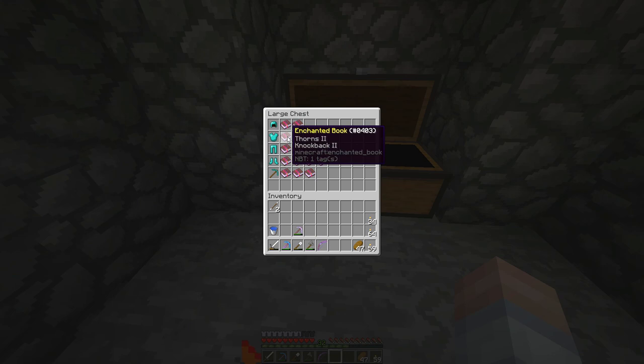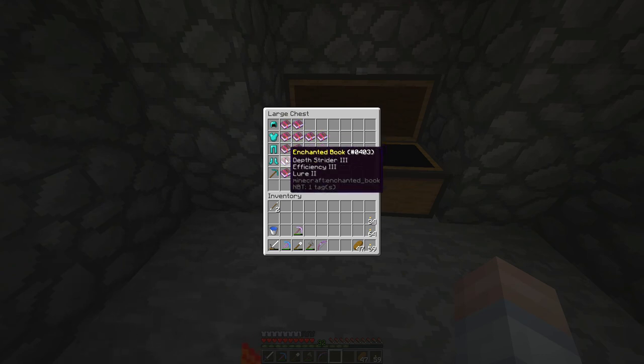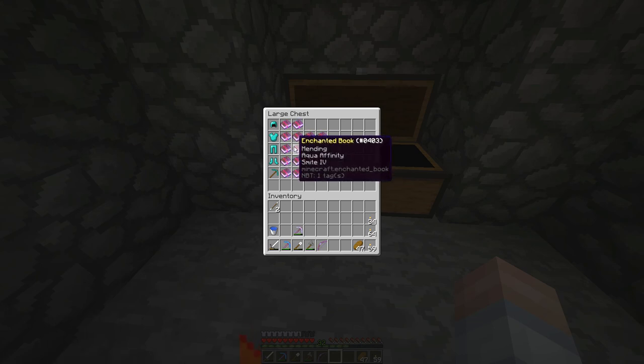Here on the chest plate: thorns, mending, projectile protection, and unbreaking — so four books there to get that one going. Diamond leggings: unbreaking three, protection four, and aqua affinity. We don't really need aqua affinity on pants, so that's going to go away, and mending. Yeah, so that's going to be a pretty good set.